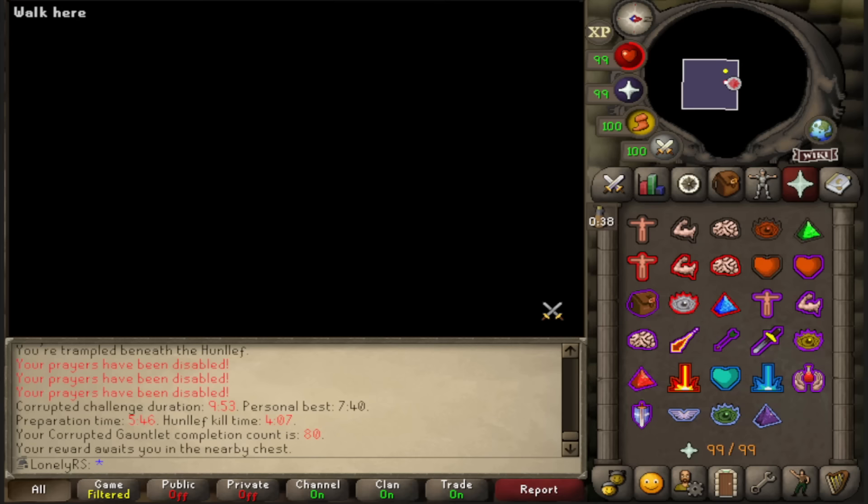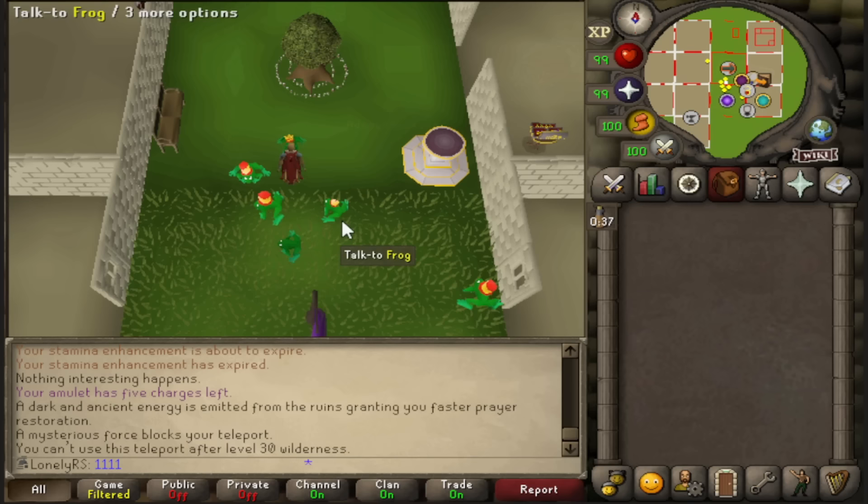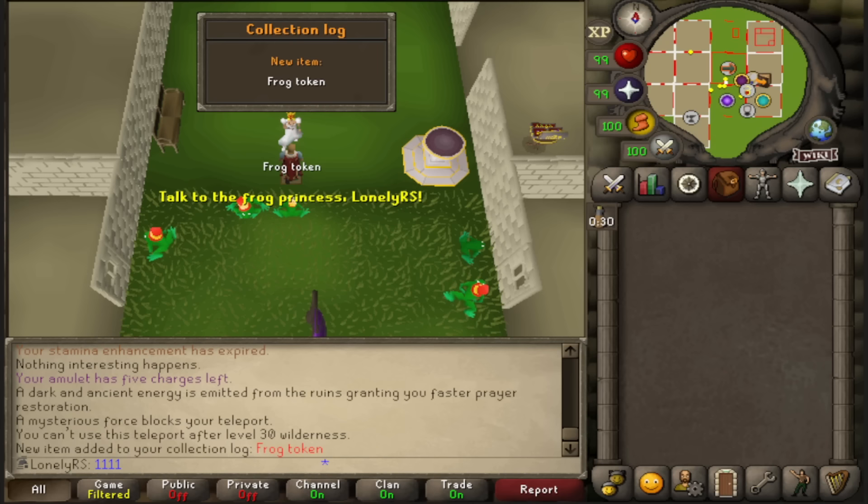That is 80 Corrupted Gauntlet KC — 20 more and then I think I'm going to haul it for a little bit. More free collection log slots because I kissed the princess, I get a frog token, and I'm dropping it. But still, we did it.